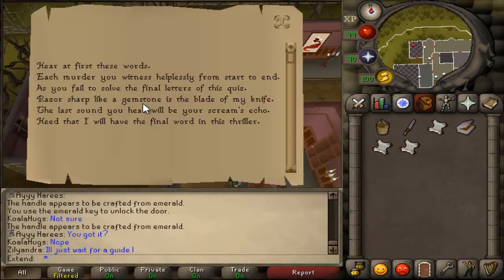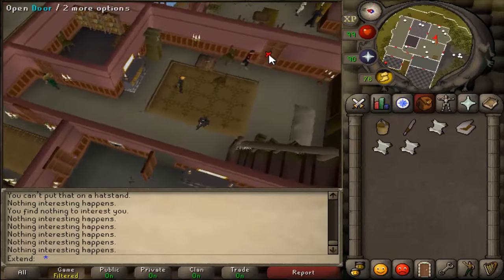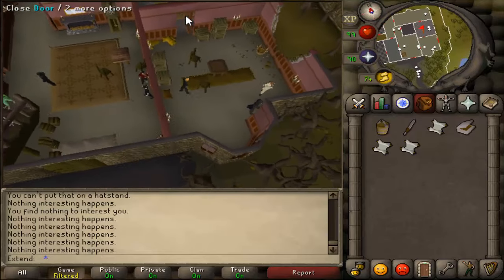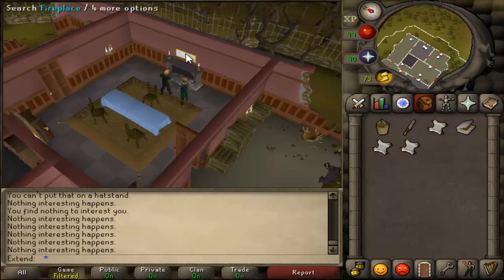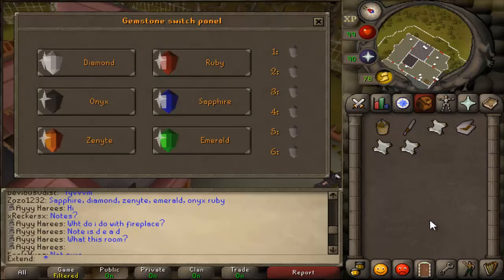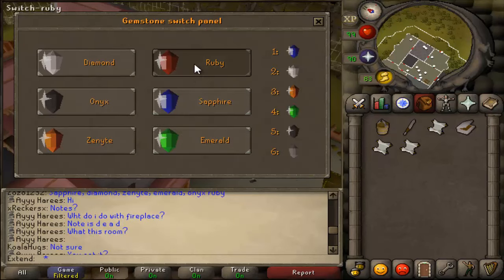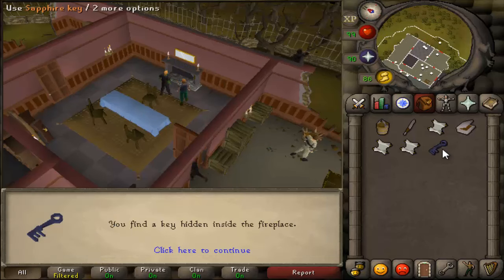Read this third note. From the room we were just in, head back to the room where we lit the fuse and head north to the fireplace. Use your knife on the fireplace to reveal the hidden panel. Inside you'll find a panel of switches. Thanks to Zozo1232, the answer is: sapphire, diamond, zenite, emerald, onyx, and then ruby. There's a clicking sound as the compartment in the fireplace unlocks, and you find a key after you search it.